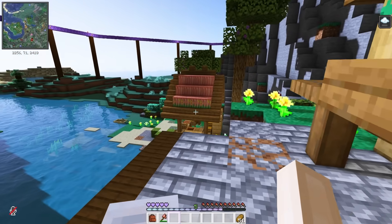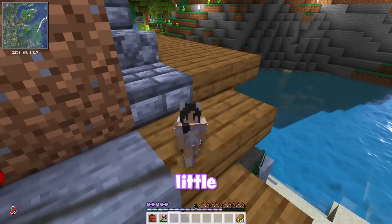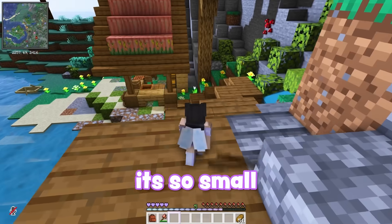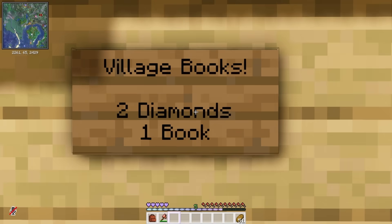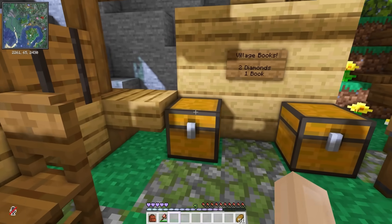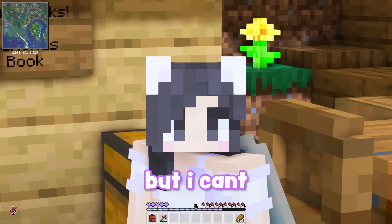What else is out here? Can I cross this tiny bridge? Oh, I can! Look at this cute little bridge — oh my gosh, it's so small! It's me-sized. But hello, what's this? Village books — two diamonds a book. That's cool, but I can't buy anything.